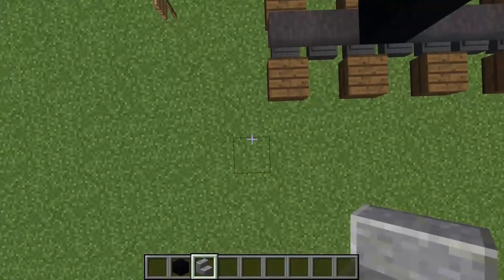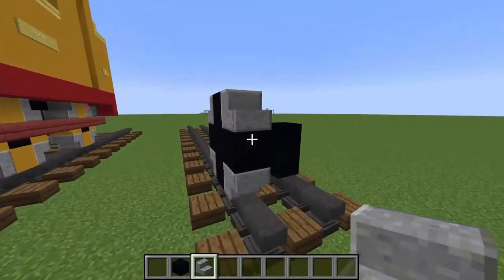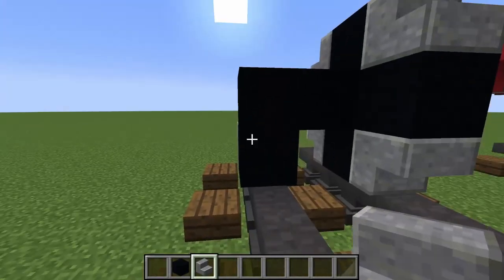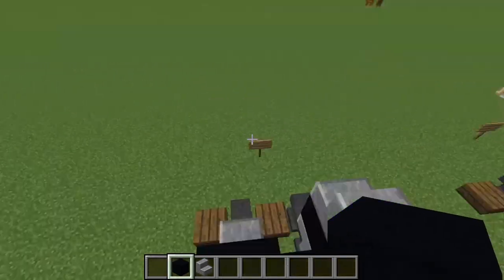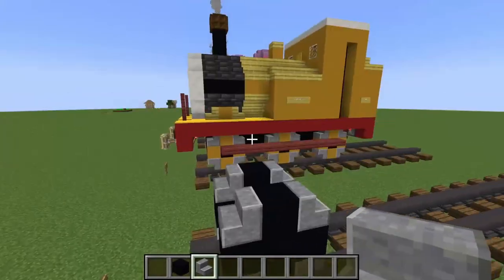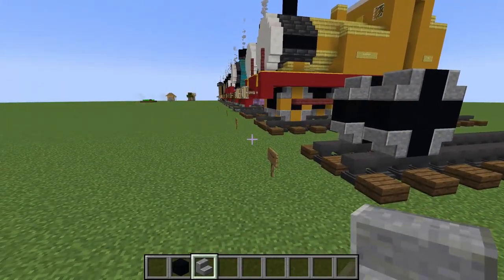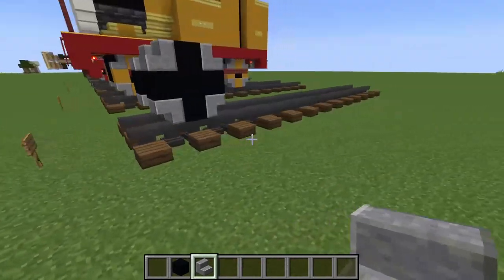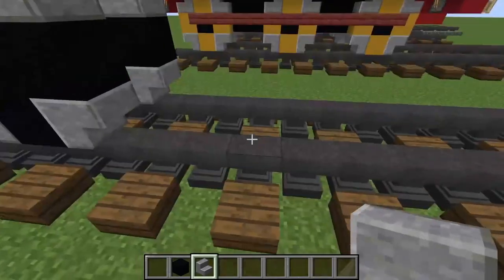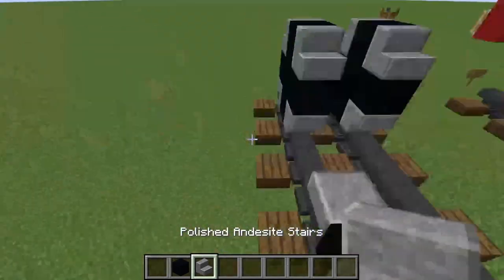I'm trying to make it more accurate to the show by making them this size. I'm not copying CraftyFox's design — I'm just looking at a reference picture right next to me on my monitor, you can't see it though. Anyway, after we've done that we're going to count one, two, three blocks away, then on the block after that we're going to place some black concrete and do the exact same thing again.